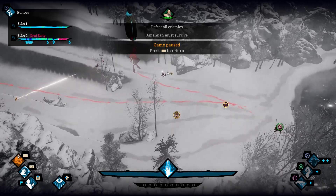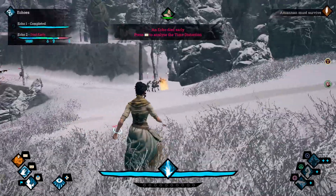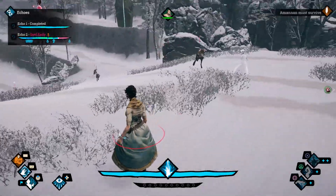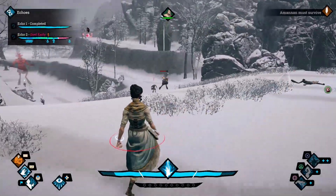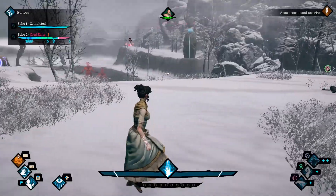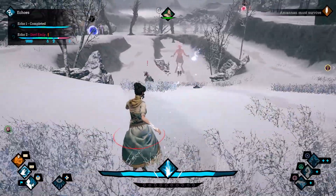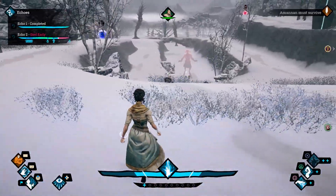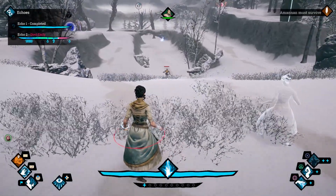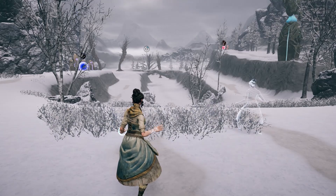Basically, this game has a somewhat desaturated feel to its environments, but they have a nice sort of simple shading to them that makes them look quite good, but when it comes to anything magical, whether good or bad, it's a bright color. Most of your magic is a bright blue or a dark purple, and then a lot of the enemies glow in various bright colors, and you also sometimes have some friendlies that can help you out with some particle effects that are quite bright. So it contrasts the relatively desaturated environments with really bright, colorful particle effects and spell effects, creating a pretty nice-looking art style when it all comes together.